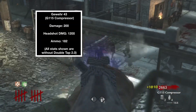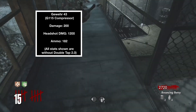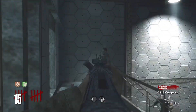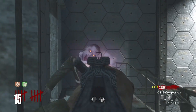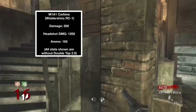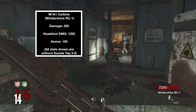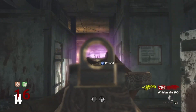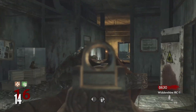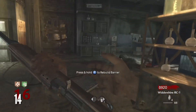Number 15 is the Gewehr — a semi-automatic assault rifle that doesn't shoot fast and doesn't have a ton of damage. Number 14 is the Carbine. I'll compare these two: they're basically the same weapon with the same damage, except the Carbine has slightly less ammo but a much better rate of fire. Because of this, you're going to kill zombies much faster with the Carbine than with the Gewehr, even though neither weapon is really that great.